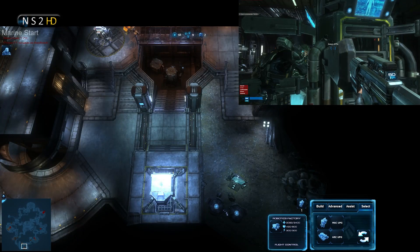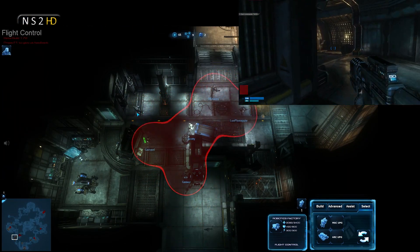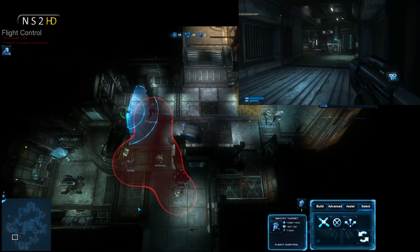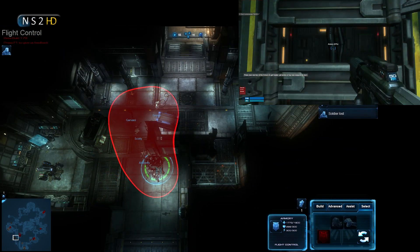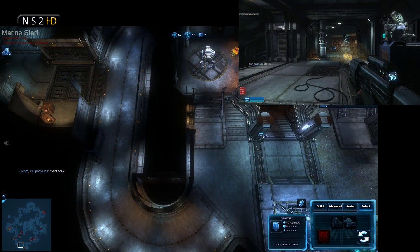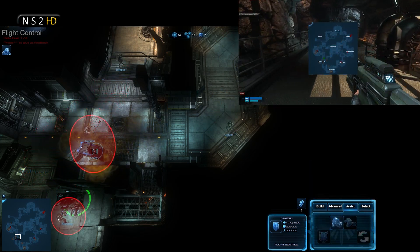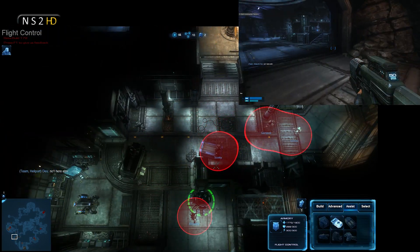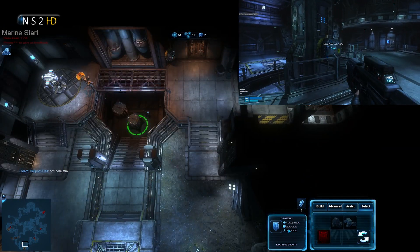Red Squad is sticking together and hopefully pushing down to crossroads as a group. I can't really turn up my microphone voice in this commentary — you could hear it in Tempest's perspective — but doing so would be incredibly confusing. I'm guessing here that I'm asking everyone to move into flight control as a group and then move to crossroads.